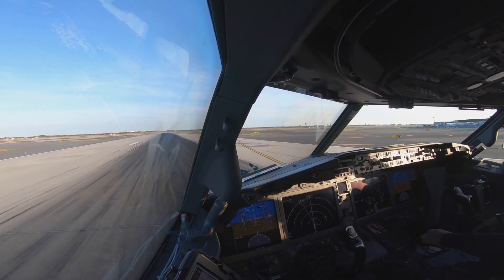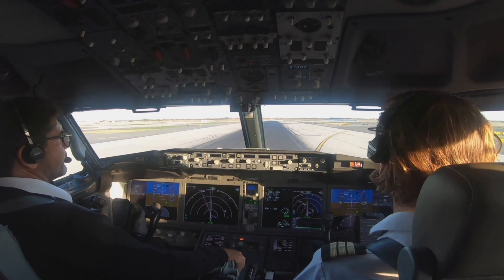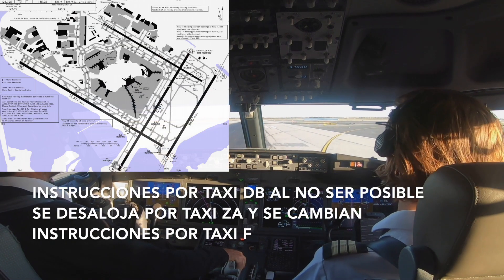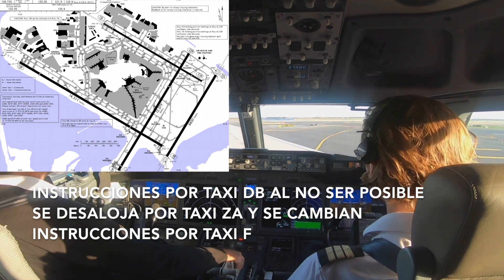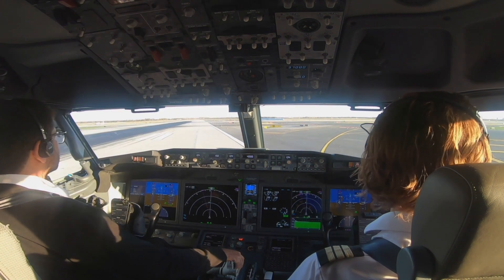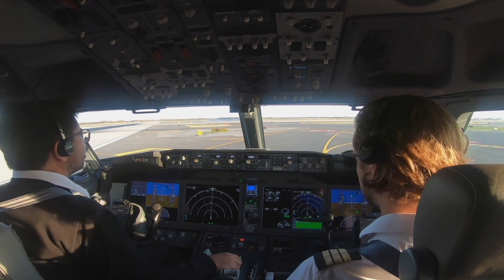60 knots. Delta Bravo, left on Alpha, monitor ground point 9, good day. Delta Bravo, left on Alpha, monitor point 9. Foxtrot join Alpha, monitor ground point 9, good day. Foxtrot join Alpha, monitor ground. Foxtrot join Alpha. Okay, correct.